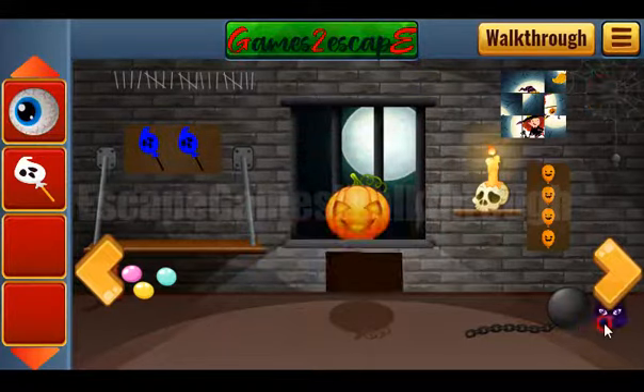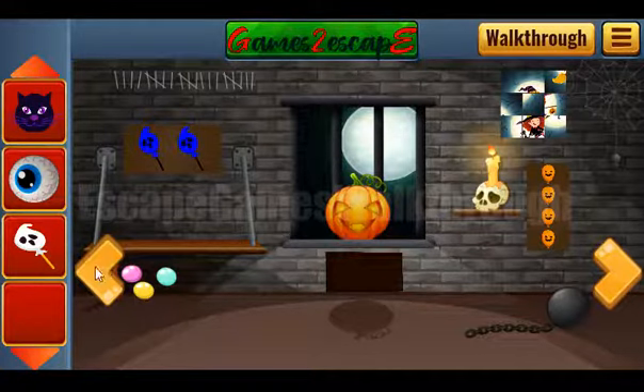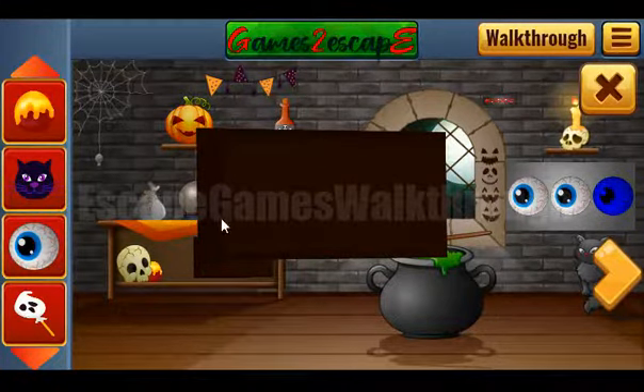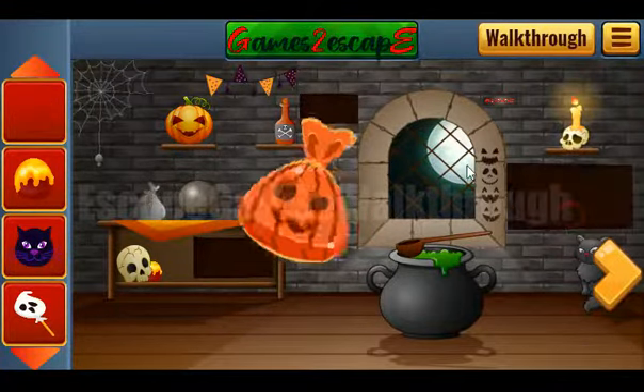Next, here's the cat to take. And also let's look at these colored candies: pink, yellow, and teal. Pink, yellow, and teal. So we've got a chocolate cookie. Next we can put three eyes here to get one more candy.